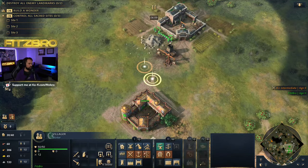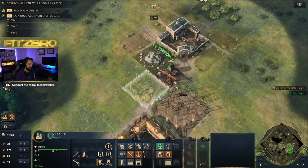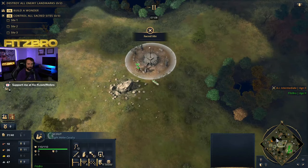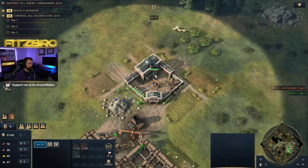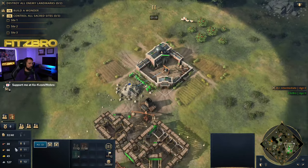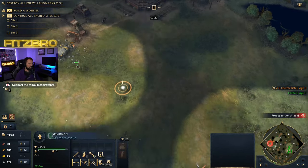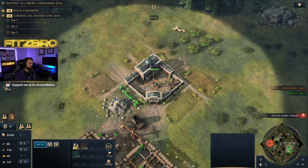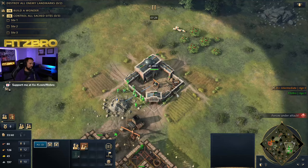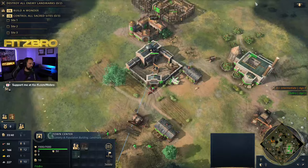I typically drop two military buildings before my third town center. This is where you scout and feel out what your opponent is doing. If they're coming super aggro, you might want to go full feudal hold versus going for a third town center — you don't want to get caught off guard. I've got some spearmen, so I'm going to pull my units back. We've harassed, we've done our job, and now we're saving up for our next town center.